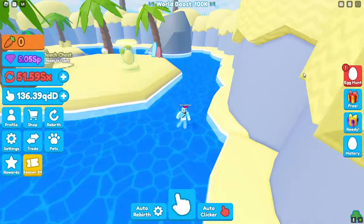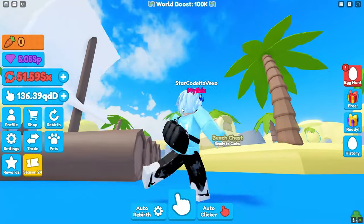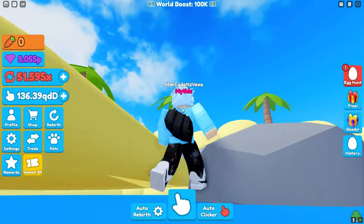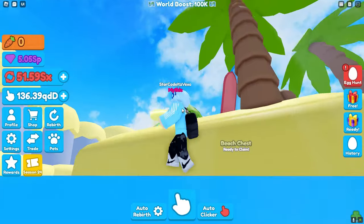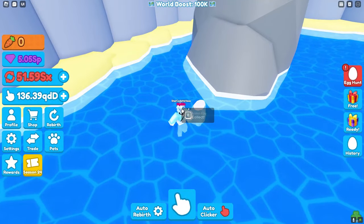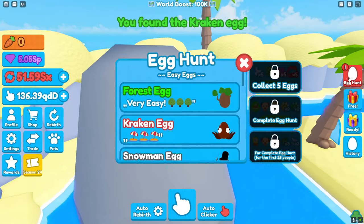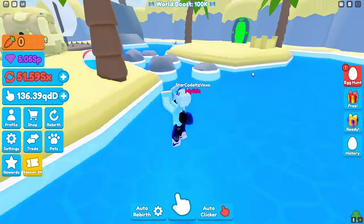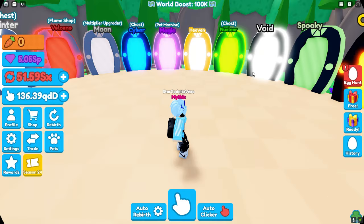I don't know where it is. Is it like a hidden Kraken somewhere? Let's use our camera. Maybe you'll find it hiding underneath the water or something. I cannot see it. Oh, it's right here. I'm so dumb. That does not look like a Kraken egg at all - it's not even textured properly. I don't know how this game is doing. But let's move on to the next egg.